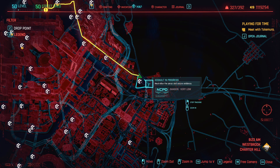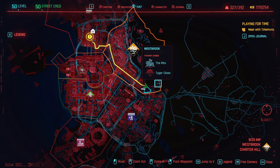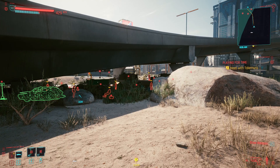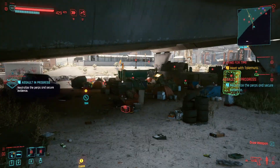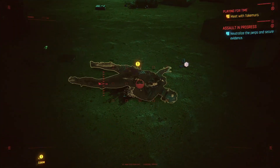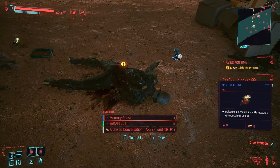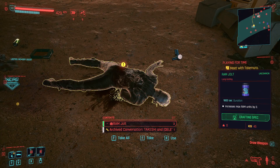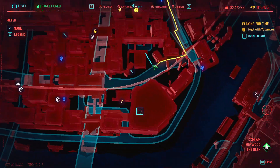To get the free memory boost, come over to the assault in progress at the bottom of Westbrook. There's a group of Arasaka people here you'll need to defeat. Once you've defeated everybody, walk in here and there is a dead Netrunner corpse — grab the memory boost off of that.